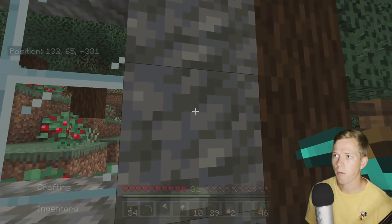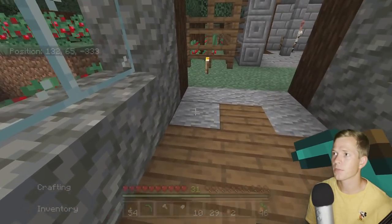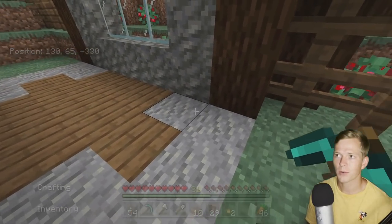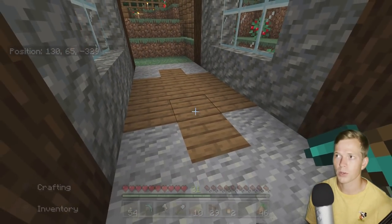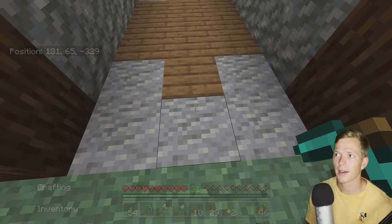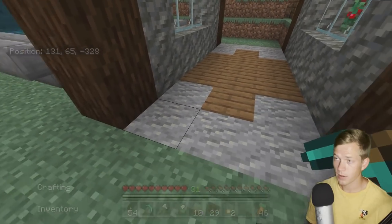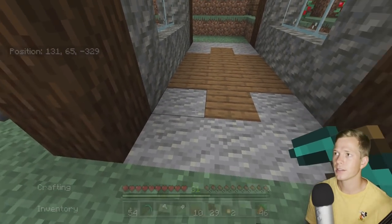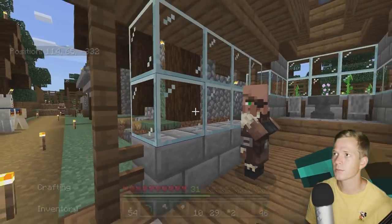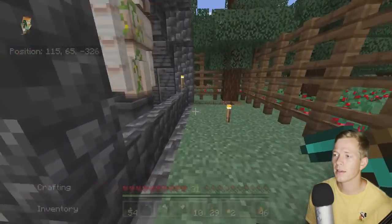This was my first time using Tuff as a building block, and then I threw in some andesite as well. Andesite is just a really nice contrast with the spruce wood and the spruce logs. So I think that may be something I incorporate into more builds in the future. It's just a really nice, clean look — a little bit different from stone. You can see the stone blocks with the glass and everything. It's just a nice, clean look, and I'm a big fan of that.